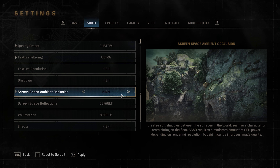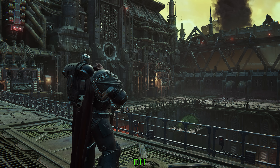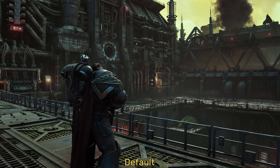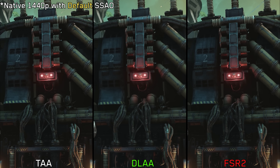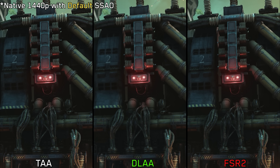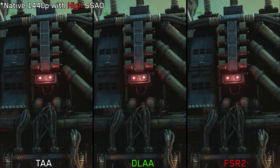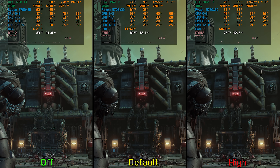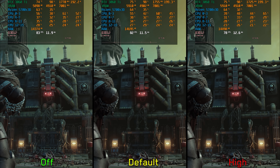Moving on to screen space ambient occlusion, or SSAO. Ambient occlusion is crucial to overall lighting — without it, the game looks flat and most objects lack depth. Going from default to high slightly improves the accuracy of SSAO. Importantly, when comparing default SSAO between TAA, FSR 2, and DLAA at native 1440p, SSAO looks flickery with TAA and FSR 2 but not with DLAA. Switching to high SSAO makes all three options look similar and stable. There is around 4% cost when going from off to high. So if you are using FSR 2 or TAA, set SSAO to high; if using DLSS, leave SSAO at default.